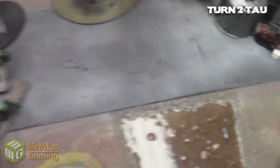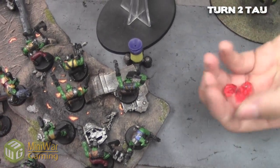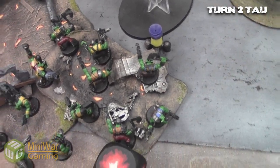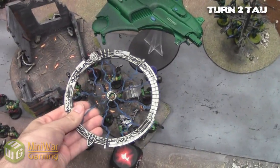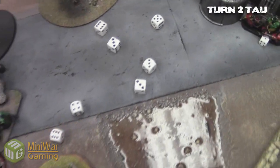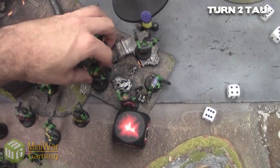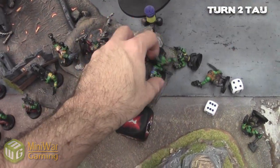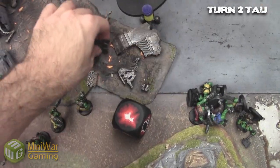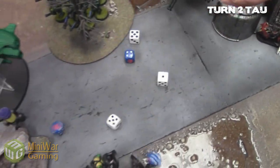Moving on: pathfinder shooting from under the hammerhead. They get three marker lights and he immediately uses them to strip my cover — I would have had a four-plus save on the ground but now I get nothing. The first hammerhead directly hits and takes out every boy except my Nob. We forgot to roll for the burst cannons but I let him shoot anyway — it doesn't make a huge difference.